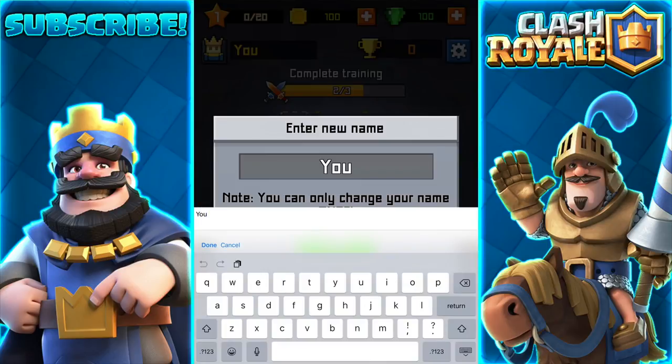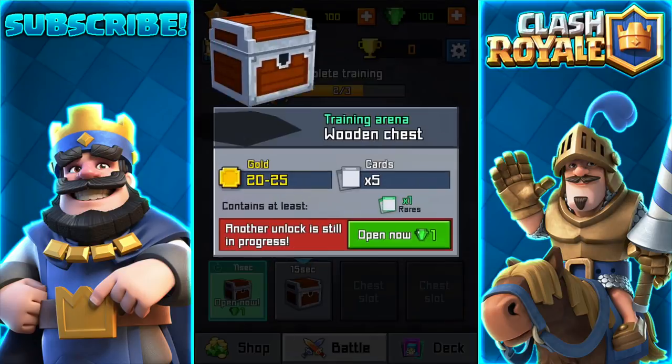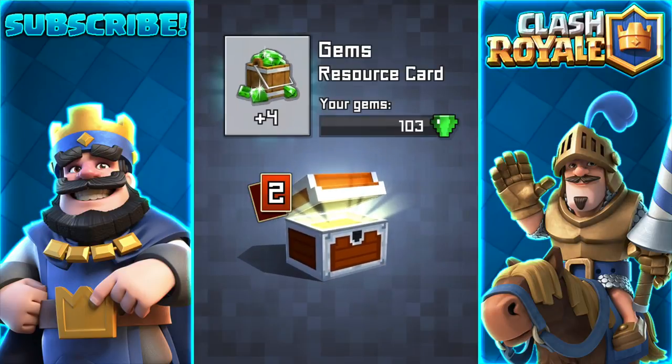You can only change your name once. Rip off Clash Royale. I can't fit that. I didn't even click okay and they already saved it for me. Like, oh, you want your name to be like that? It didn't even verify if you want to confirm your name as Rip Off Clash Royale. I just wasted one gem.